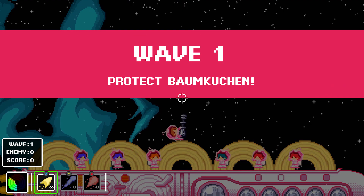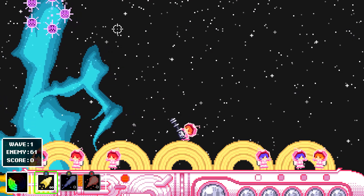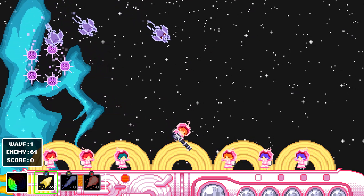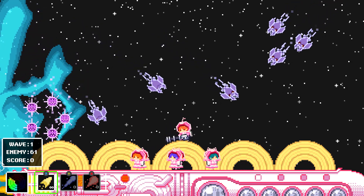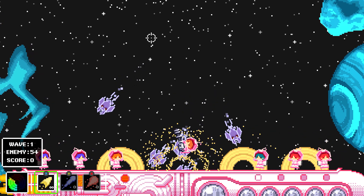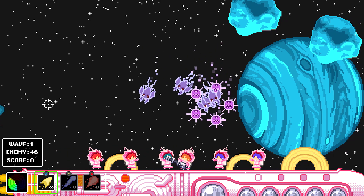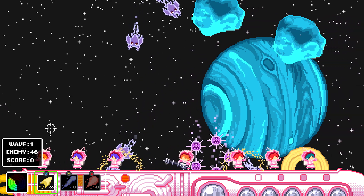Basically the game is going to play like a Space Invaders-esque game where aliens are going to come flying in from the top of the screen. You're going to have these five cakes beneath you and you are supposed to defend them. Every time an alien touches or shoots one of the cakes, it's going to chip away a little. Once the cake goes away, you are going to lose that cake. So in order to die, you need to lose all five cakes.